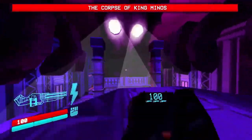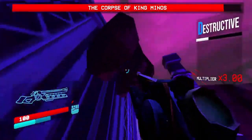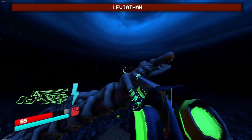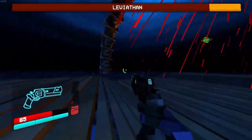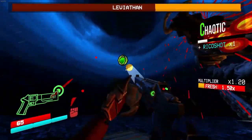Without spoiling too much, the bosses happen to be one of my favorite parts of this game. They are extremely challenging and designed to keep you on your toes, and Ultra Kill is wonderfully unforgiving in this implementation. The arenas cater to the bosses as well — some make you feel trapped, while others are as aggressive as you are.